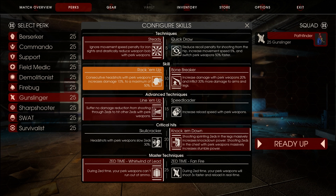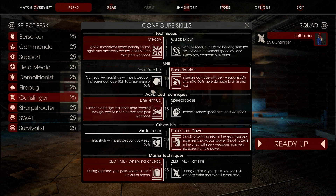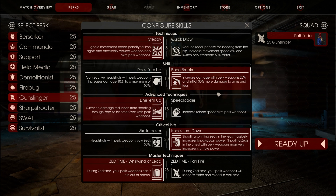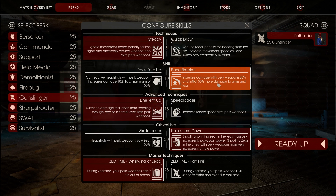For the level 10 skills, always use Rack'em Up, because you are going to be doing headshots every single time with a Gunslinger, so increasing damage by 50% once you do 5 headshots — yeah, this is just amazing. Whereas Bone Breaker increases damage by 20% overall without even doing headshots, but I mean, you're the Gunslinger, you're probably going to shoot for the head and not for arms and legs.